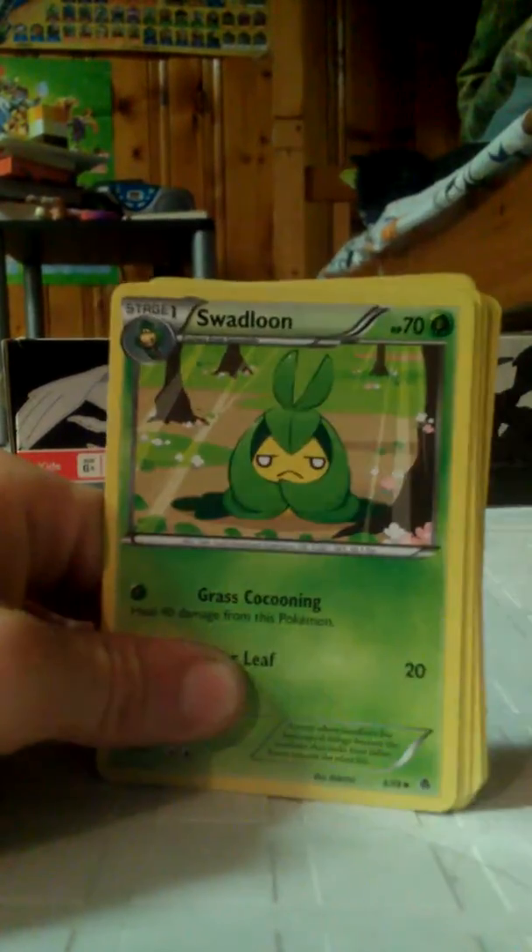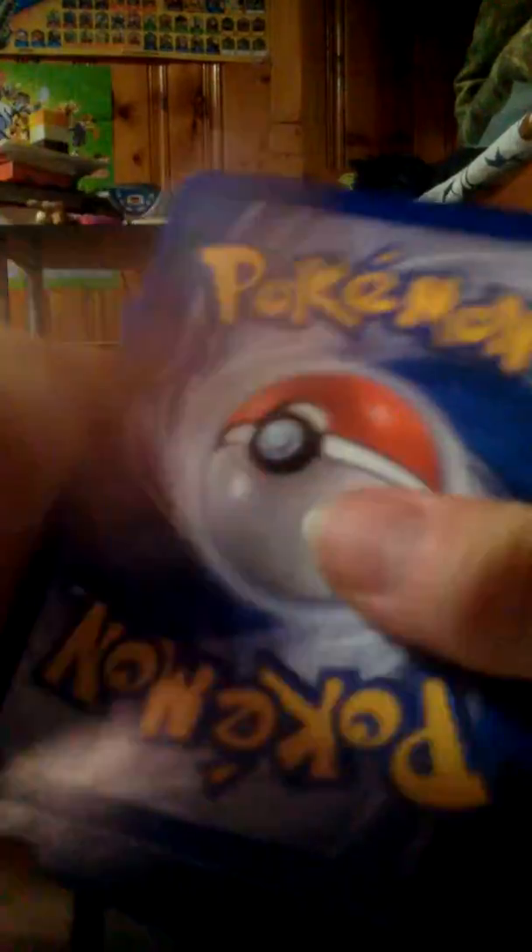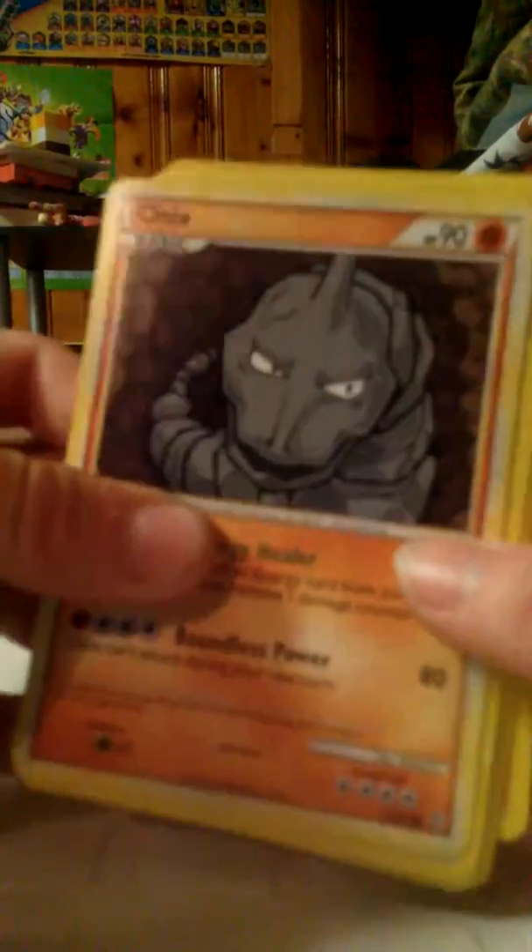We are back with the next booster pack, let's do it! Okay, we got three. We got Onix — oh look at that — we got Watchog, and an energy. Mirror Walk. Gible! Gible. If you actually look, Sand Attack is actually a pretty OP move.